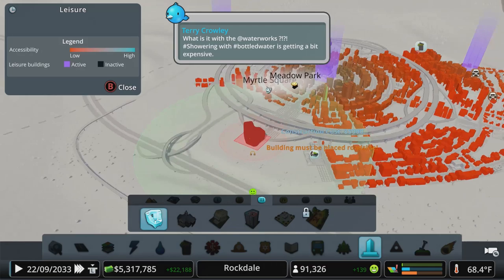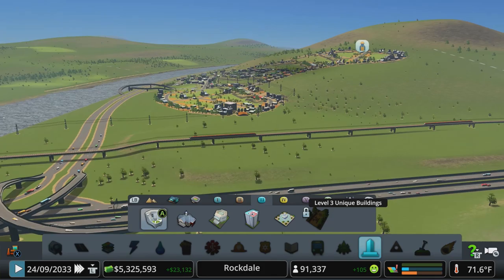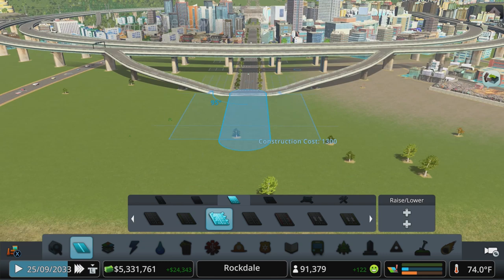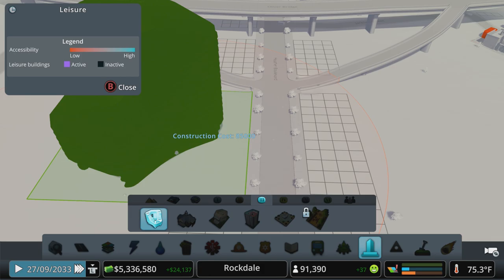We could drop something in over here — it would be nice to fill in this pocket by the highway. Maybe we could move this street down and get our 6-lane tree streets going here just to continue this avenue. We'll go down to here for now and throw our Grand Mall in. That's a big boy right there — a thick one. We'll throw him right there.